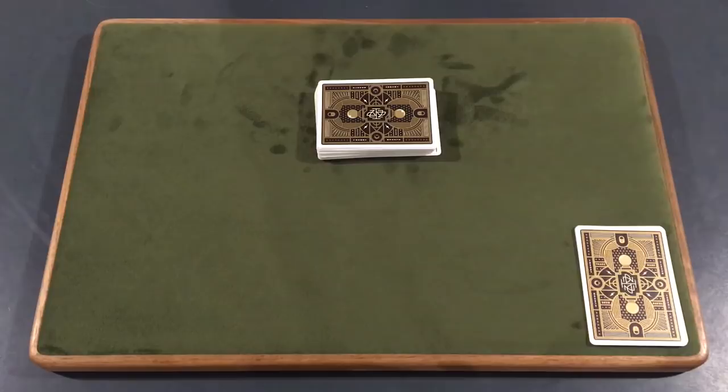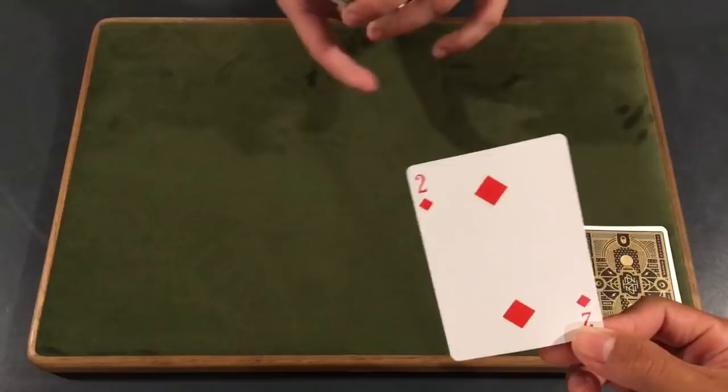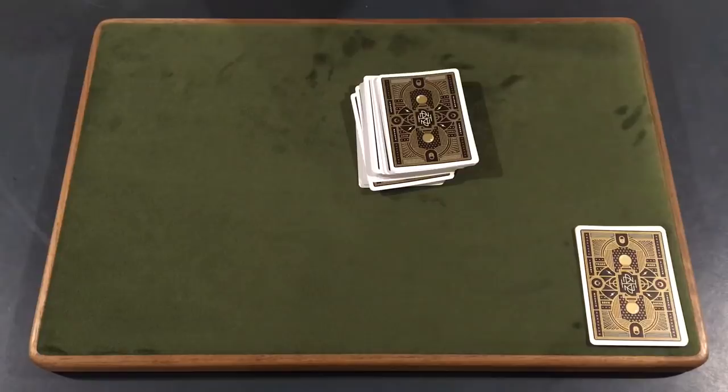Let's go ahead and get into the trick. Adam, we need you to select a card today, so go ahead and select any card you would like — any card, it doesn't matter, and it's fine if I can see it. Alright guys, make sure you get a good look at that card right there. You selected the two of diamonds. Go ahead and place the two of diamonds somewhere into the middle of the deck just like that. Alright, go ahead and cut the deck just like that.